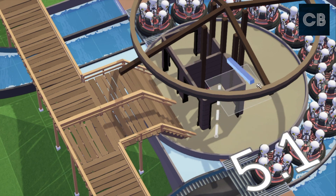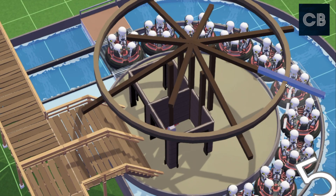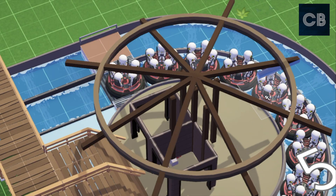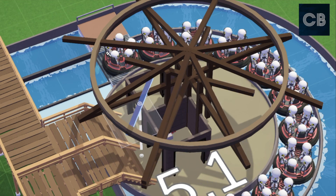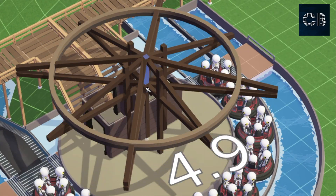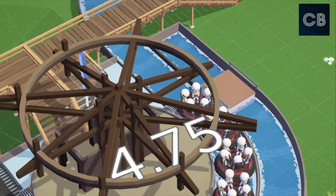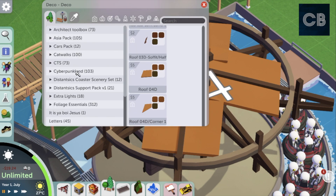I wanted to get the station done and do a nice round wooden-supported roof, so I'm doing that using the Shy Guys 3 mod set. I'm using a mixture of things - pieces from the new DLC and from mods. As you know if you've watched my channel, I'm a heavy mod user. I really enjoy using mods and think they enhance the game.